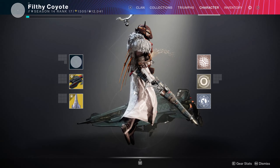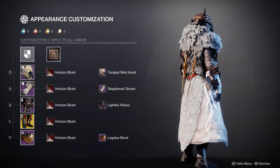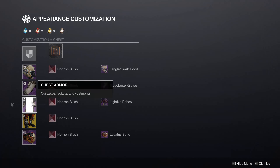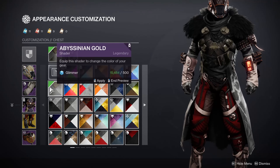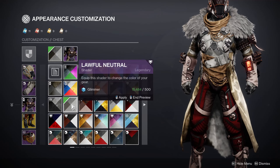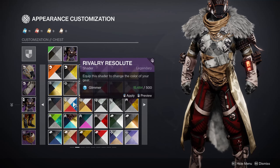Hey guys, I just wanted to make a quick video showing off the new Lightkin robes, as they're my new favorite chest piece in the entire game. I wanted to show off a set I made with it that really highlights the robes. There are a lot of shaders that work well with it — I'd say there's only a few that look bad on it; it takes shaders exceptionally well.